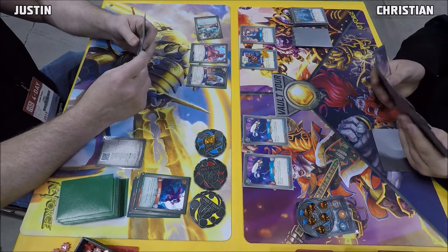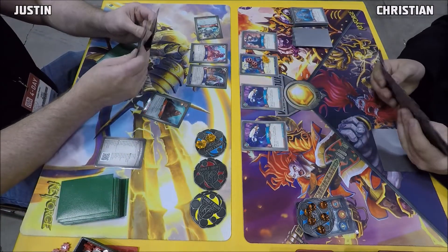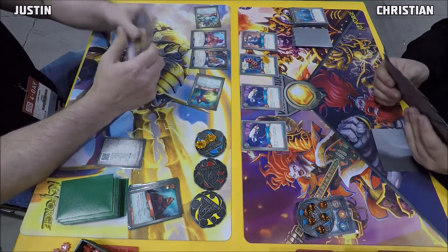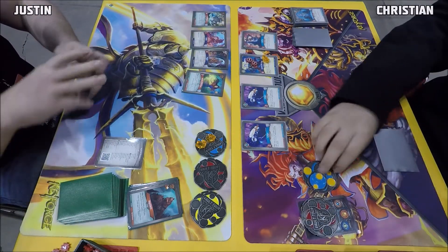There's Snuffle Gator on the left flank and we got a Regrowth, so you can return a creature from his discard pile to his hand — he's going to get the Witch of the Eye and throw her out on the right flank there. And Christian gets his first key here.